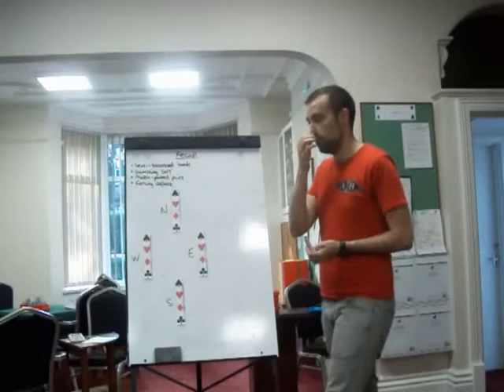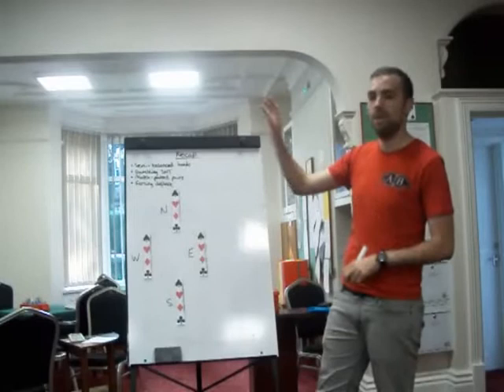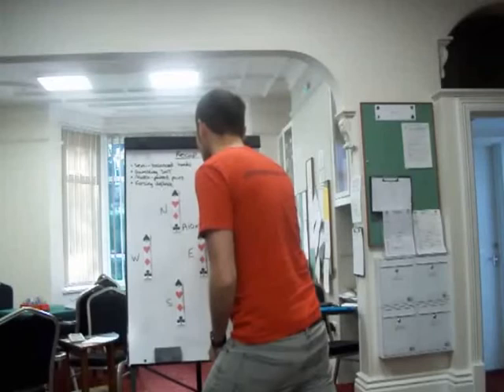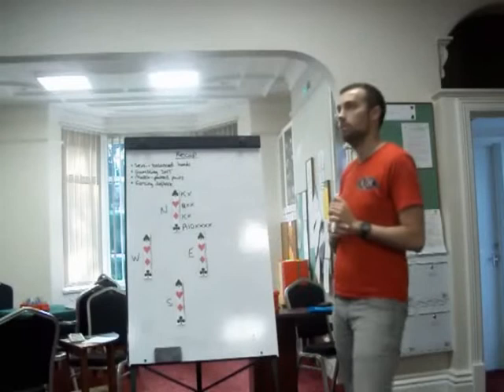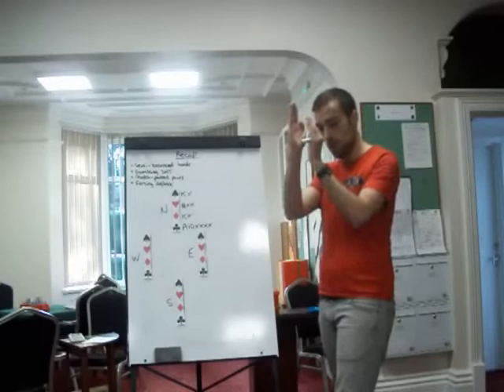I'll try and cover them fairly, otherwise we'll be here for the majority of the evening. I'll start with semi-balanced hands and work my way down. Semi-balanced hands are hands that are neither truly balanced nor unbalanced — hence the term semi-balanced. When I first talked to you about balanced or unbalanced hands, two doubletons is an unbalanced hand, and anything with more than that — a singleton or more than two doubletons — is unbalanced. If you only have one doubleton or no doubletons, you are considered balanced.